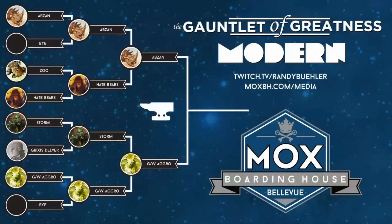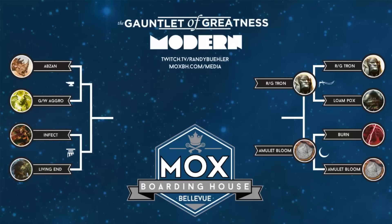So it's Wilted Abzan winning and advancing into the top four, where it will be paired against either Infect or Living End. The Green-White Aggro — the Wilted Abzan deck, not the traditional Abzan deck — is through to the top four. Good stuff.